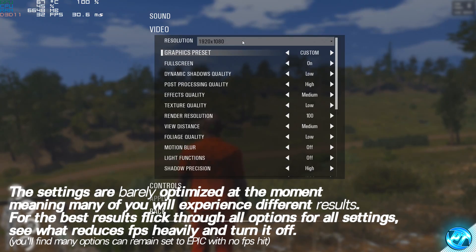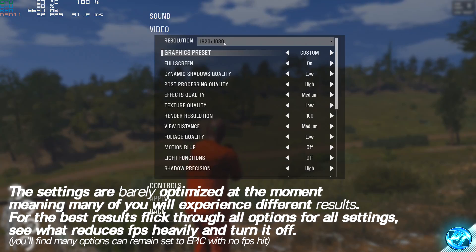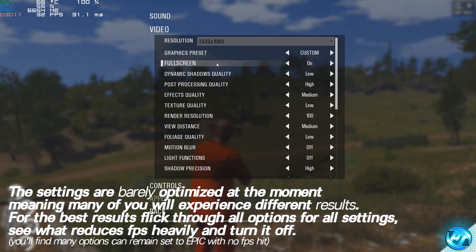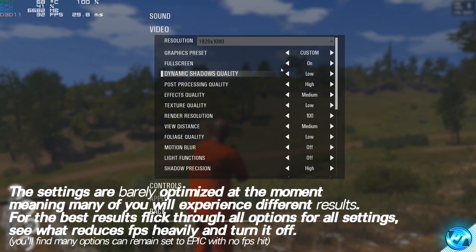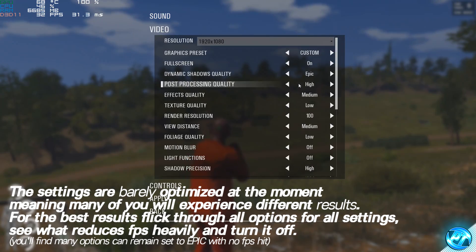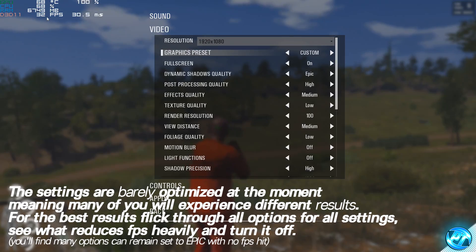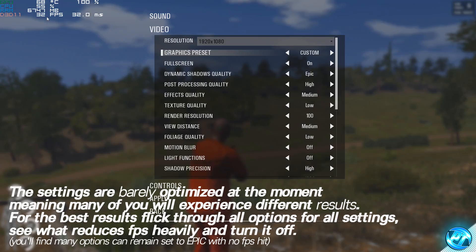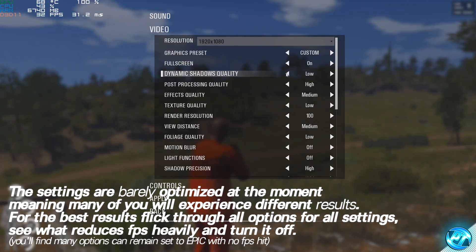Starting off, we can set our in-game resolution — you mainly want to match it to your monitor's maximum resolution. For me that's 1920x1080. I wouldn't recommend going above 1920x1080 unless you have a really high-end graphics card. I also recommend going to full screen and ensuring you're running in full screen mode, as the game currently prefers full screen on most machines. Moving on to dynamic shadow quality — the handy thing is video options apply instantly in SCUM, so you can switch to epic and instantly see the visual difference and the FPS impact shown in the top left. I recommend having an FPS counter open, whether that's Fraps, the Steam overlay, or MSI Afterburner, to see live how your system responds.